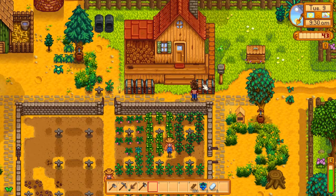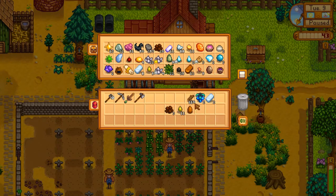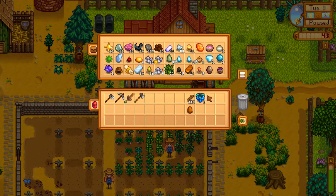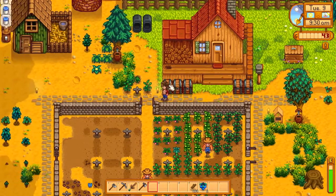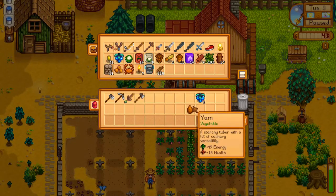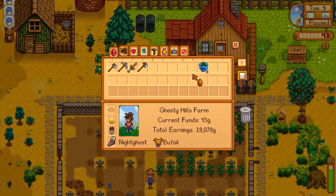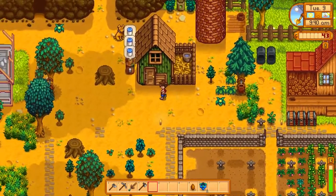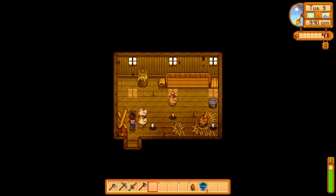We need to check on the chickens. Got two mining items here, let's put those away. Let's go check on the chickens — the mayonnaise is done so we'll deal with that when we come back. One, two, three and then our fourth little chicken. We're getting four eggs every turn now, that's good.